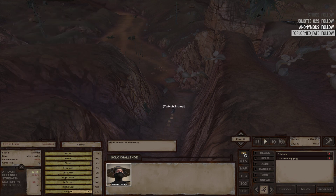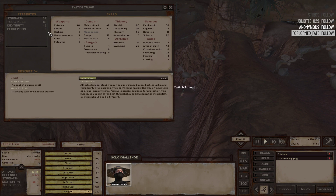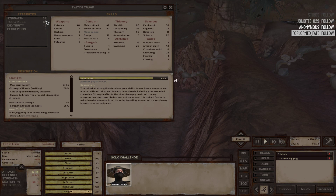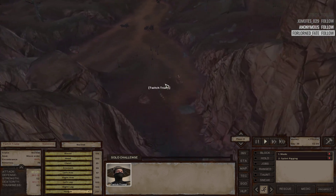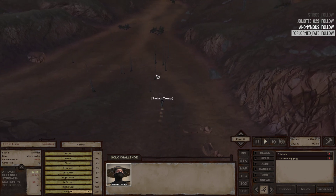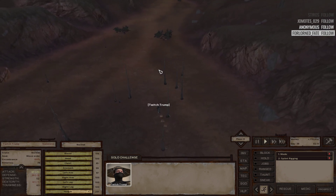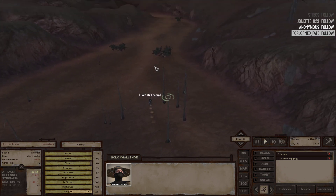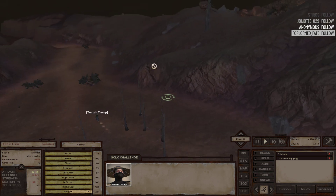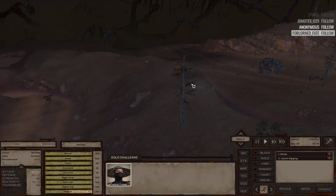Still heavy, still gaining a ton of strength. Before we started off on this adventure I think we were at 48 strength, and we're about ready to hit 53. So we're gaining it slowly, but it is gonna be nice to have. I thought that was a little house or something — nope, just a rock. Alright, I guess we'll head down.